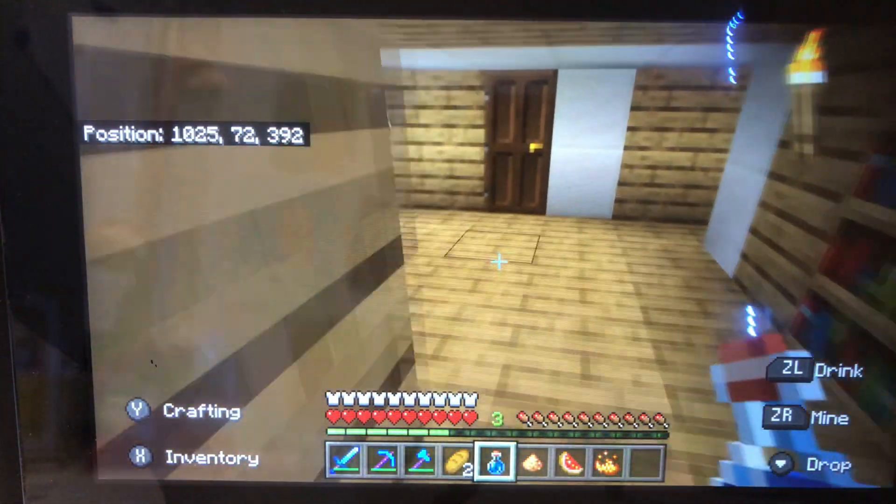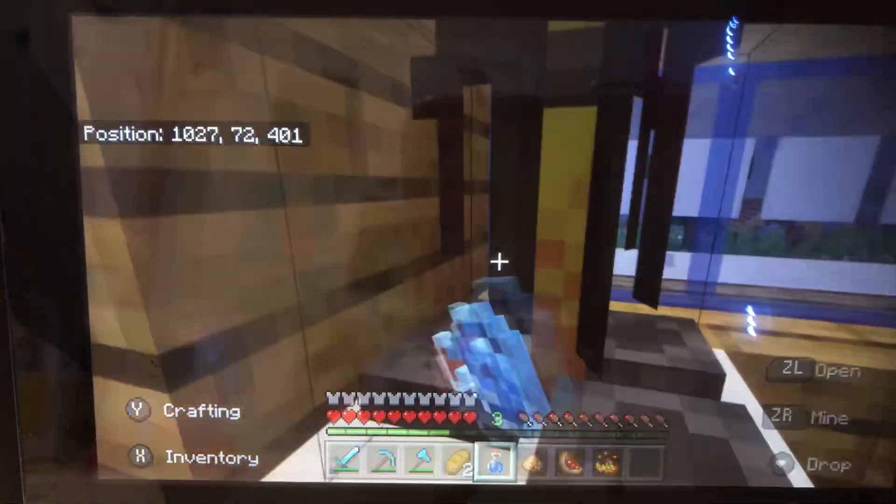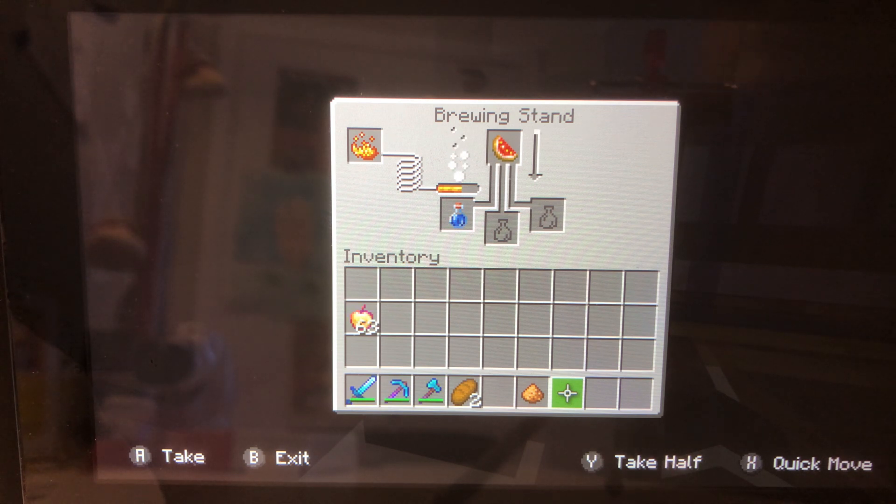I almost drank the awkward potion. Okay, put the awkward potion in there, blaze powder, glistening melon. Now we wait 20 seconds.